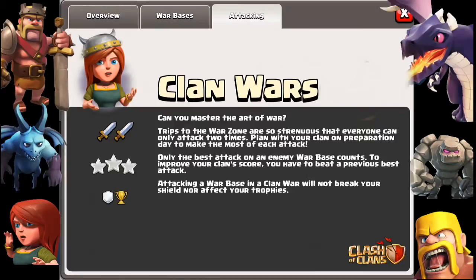You can attack different villages once at a time, or attack the same village twice to get three stars instead of the two stars from a previous attack. That way you can practice on a village the first time and try to three-star them on the second attempt. This will not affect your existing shield, so even if you're under shield you can still participate in Clan Wars.